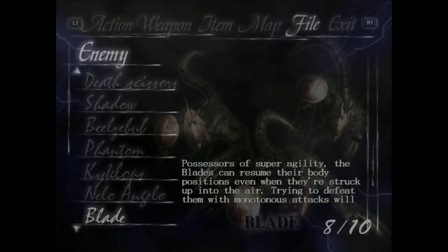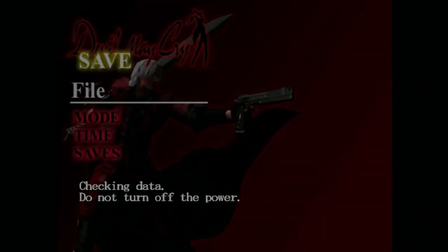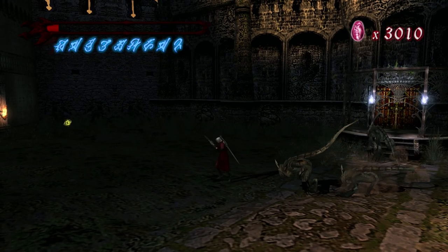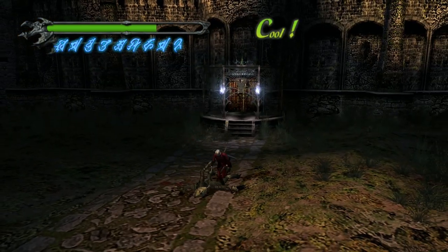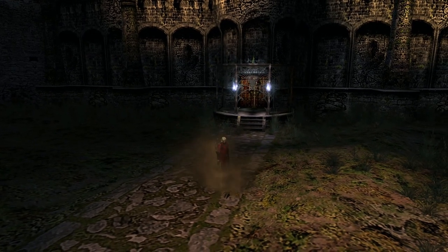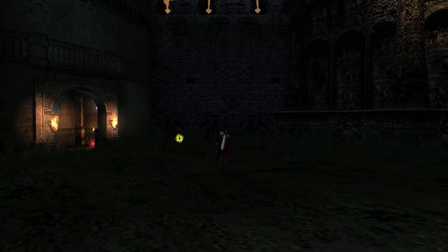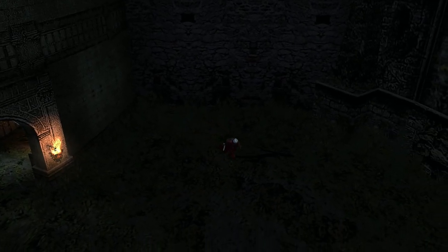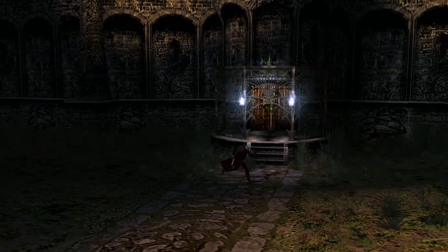Now we got it. I'm gonna reload this level again just so I can be at full health, so I'm not one-hit the whole time, and I'll save that. Now we're back to the actual level. Just collect these real quick - and there's this yellow orb over here. On the other side of the door we came out of there's going to be a blue orb fragment.